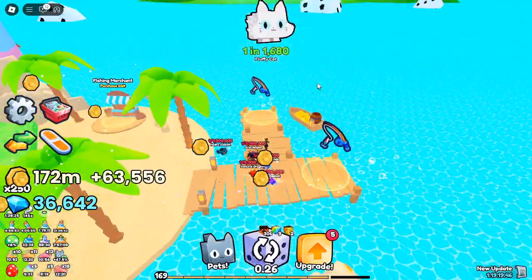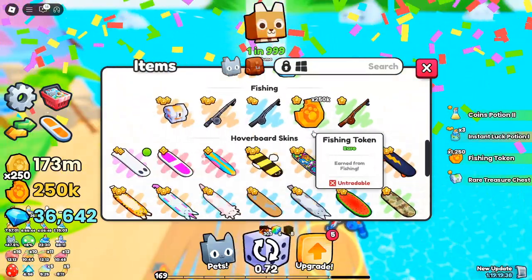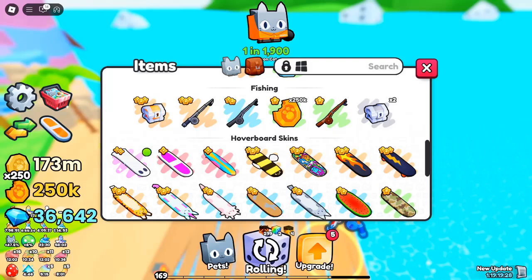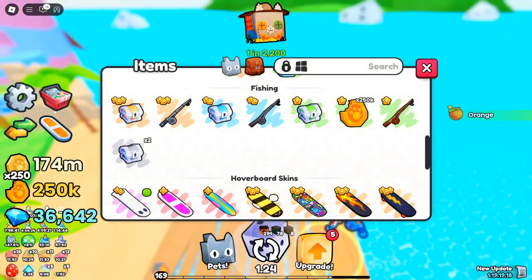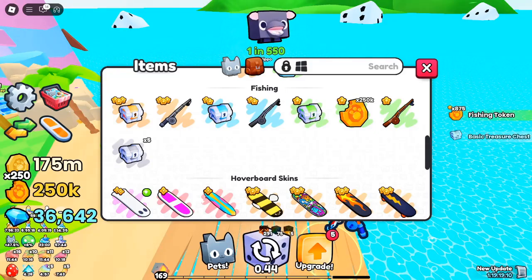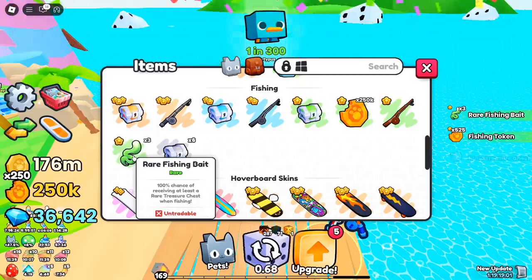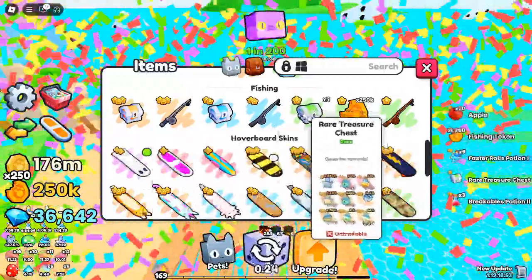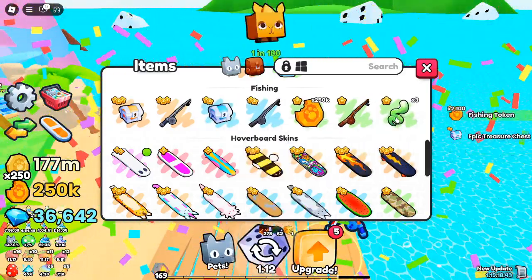Mix and match rods with baits to create the ultimate fishing setup. Tips for success in Pets Go Fishing. Upgrade as soon as possible — don't just stick with the default rod; invest in better rods and baits early on to increase your odds of finding valuable items. Use tokens strategically — your fishing tokens are precious, so spend them wisely and focus on upgrades that match your current fishing needs. Experiment with bait combinations — mixing different rods and baits can lead to better outcomes, so don't be afraid to try new combinations. Patience pays off — higher rarity items take time to find, but stick with it and you'll soon reel in some epic loot.